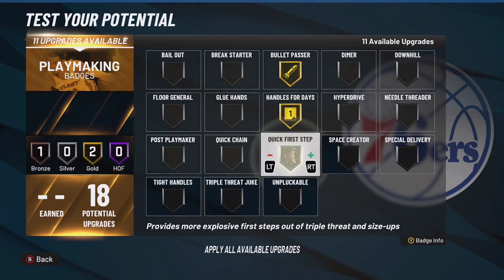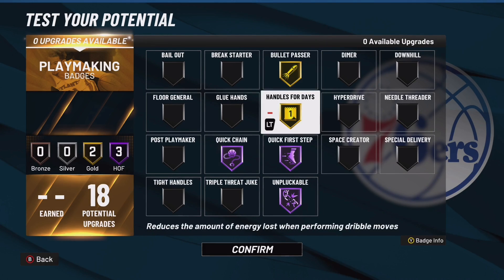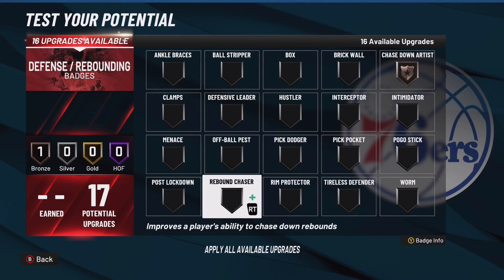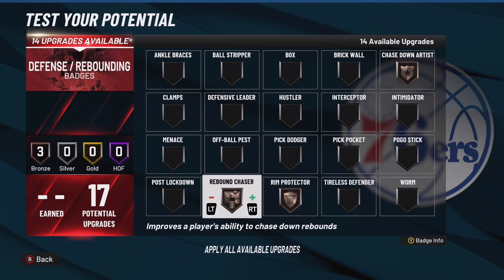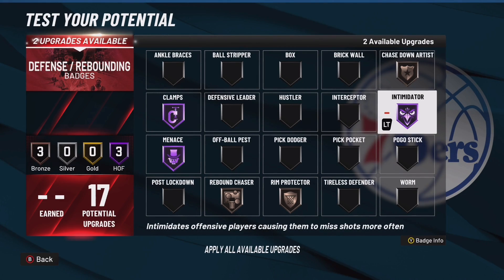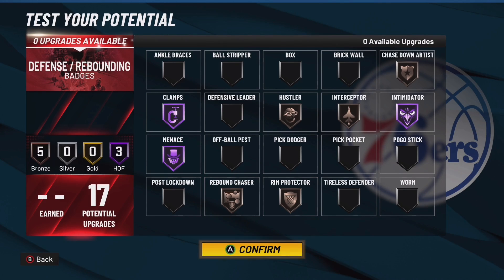For playmaking badges, you get just enough to get everything you need: Bullet Passer, Handles for Days, Quick First Step, Quick Chain, and Unpluckable. That's everything you need to cook up. If you don't have Bullet Passer on, you're a bad teammate. For defensive badges, you can still go crazy: bronze Chase Down, bronze Rim Protector — you get the cheeky block animations. Get a little Rebound Chaser on there. Then Clamps, Menace, and Intimidator all at Hall of Fame. You're a menace — every time you guard somebody, you kill their vibe. Also get bronze Interceptor — you got the max wingspan to steal the ball. Put on Hustler if you want.